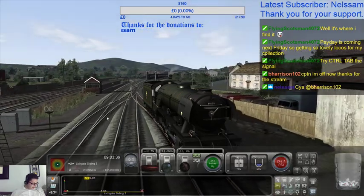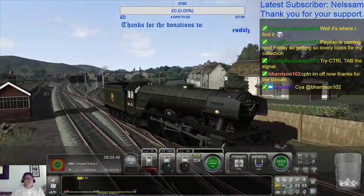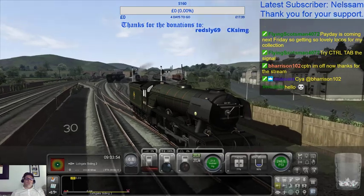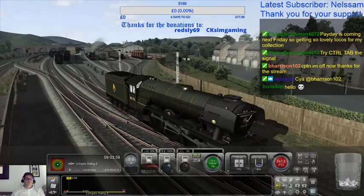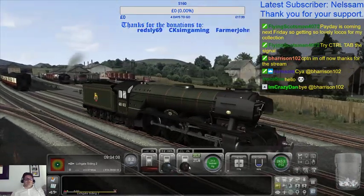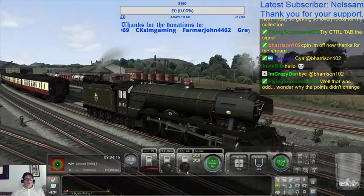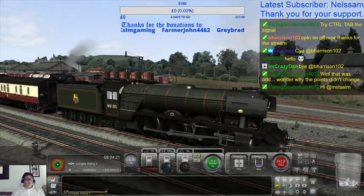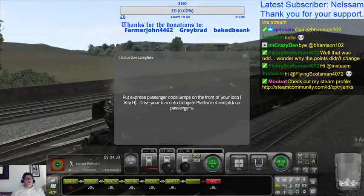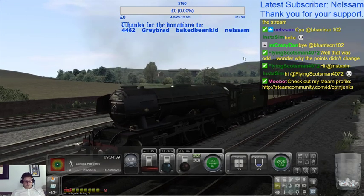Payday is next Friday, so you're getting some lovely locos for your collection. Great. Thank you very much Mr Harrison, see you later, you take care. Right, there we go. That sees us back into platform 2 and about to couple up to the train. Nice tap there. Coupled up. Put passenger code lanterns, express passenger code lanterns on the front of your loco. Drive your train into platform 4 and pick up the passengers.